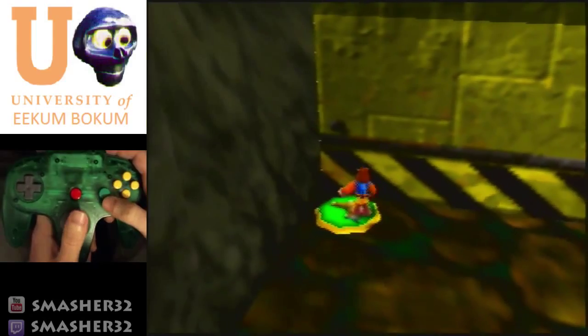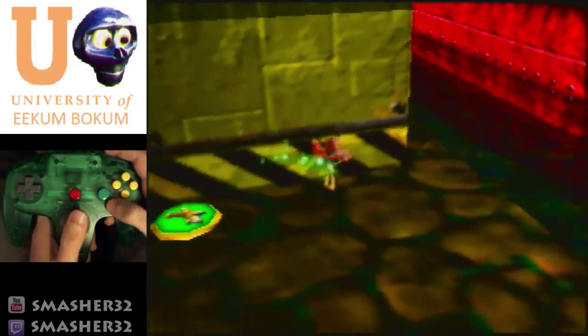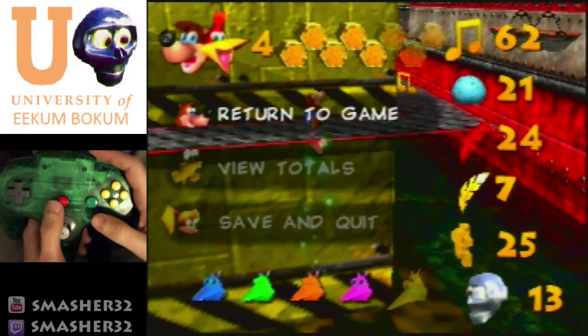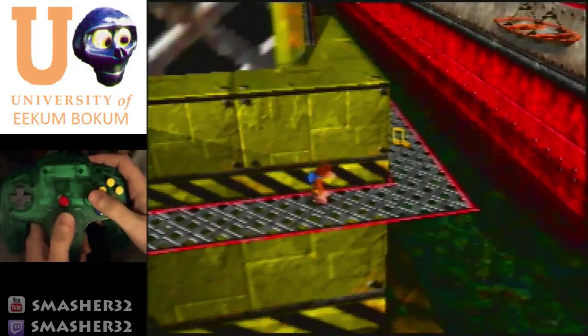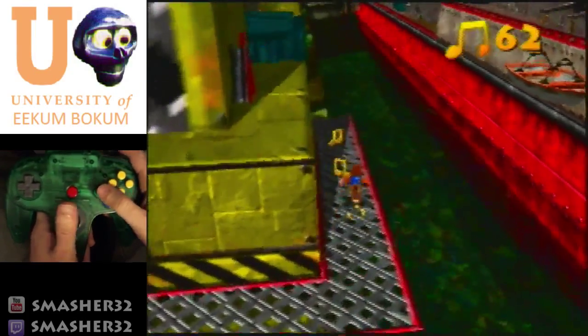Little interesting tidbit: if you shock spring and your body looks like that, you can actually stomp right here and it'll put you right through the floor. It's not extremely useful, but it is something just to keep in mind.